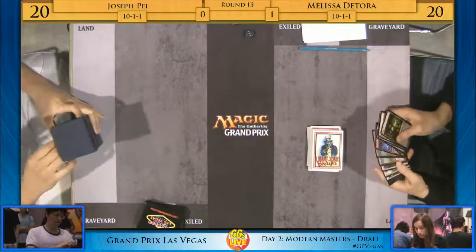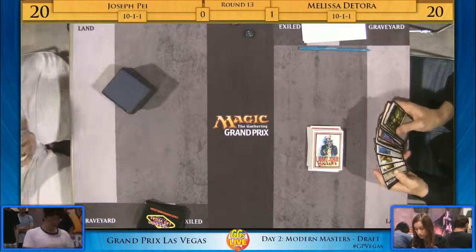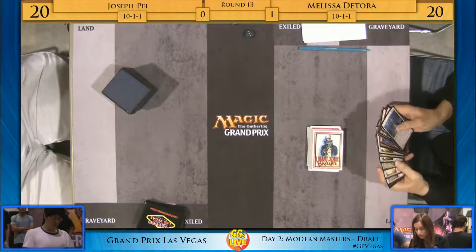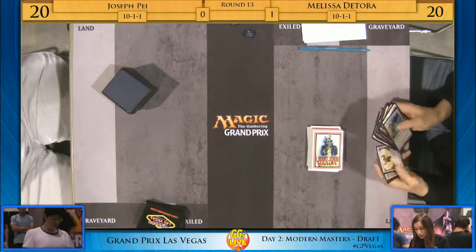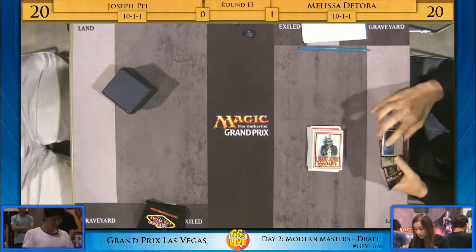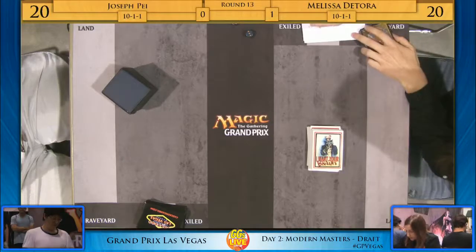We'll see what Melissa chooses to do here, but I imagine it'll be a Tromp. And there's the six mana — he just knows it's coming. Tromp the Domains. He does have three untapped mana here, but he says we're done. Tromp does it. Joseph was probably one turn off from Tromping Melissa back — Tromp Tromps Tromp in this case. I'm thinking, if I was writing this as a feature match, what would be the witty headline? That was it — I just said it.